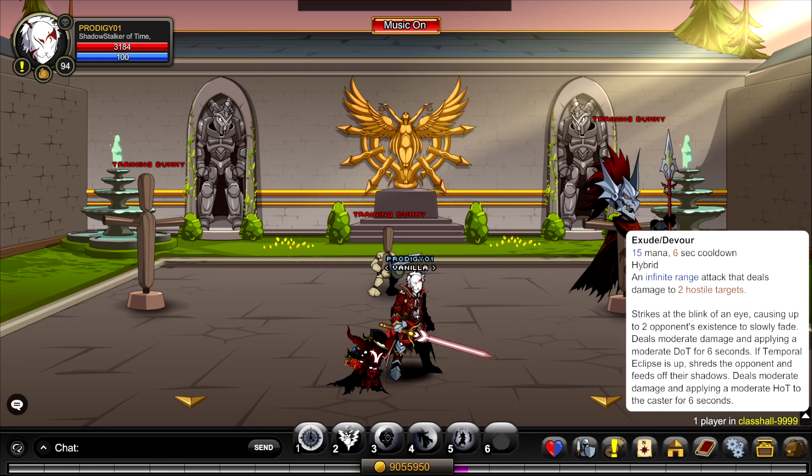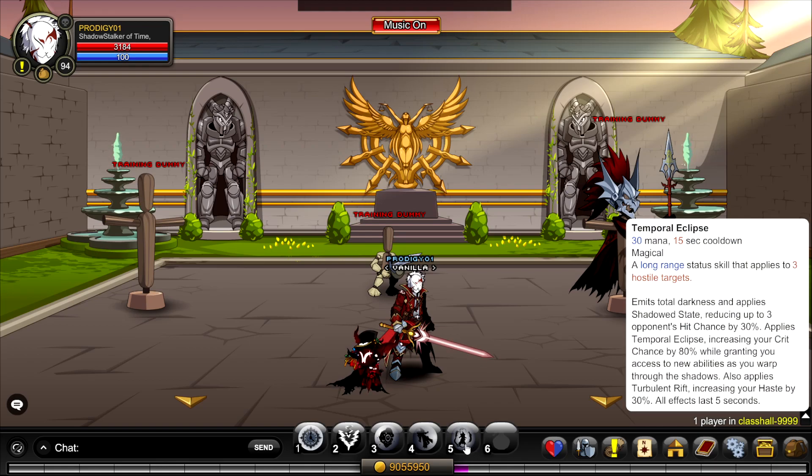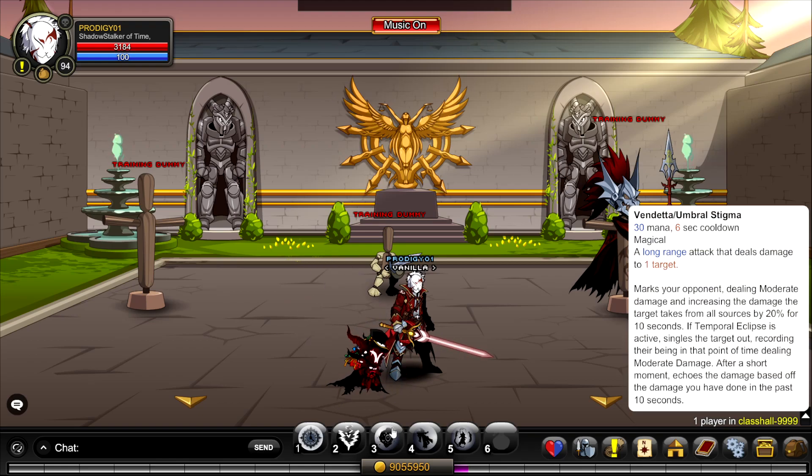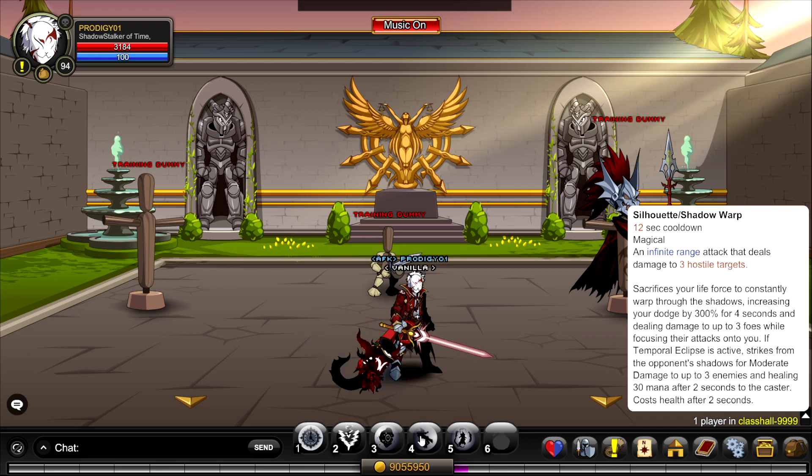Skill 2, Exuding Devour, attacks multiple enemies and creates a DoT. However, if you have your skill 5 active, it'll give you a heal over time, which is nice since skill 4 actually damages you for about 400 around my level. Skill 3, Vendetta Slash / Umbral Stigma, is a long-range attack that deals damage to one enemy and increases the damage they take.